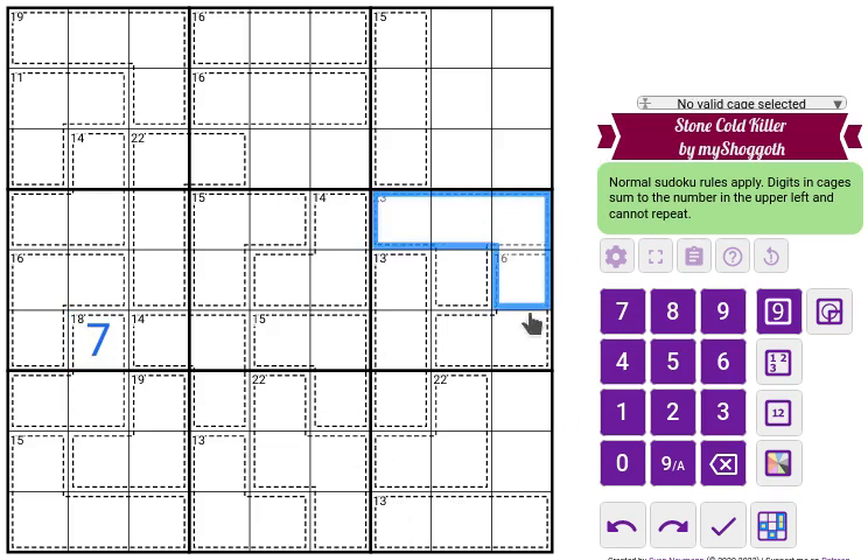We can do the same here — we have one cell protruding out of the three-by-three box. Sometimes we can do this with rows or columns, but I don't see that here. So we do the same: 23 plus 13 is 36... and with 16 this is 52 again, so this cell is also 7.